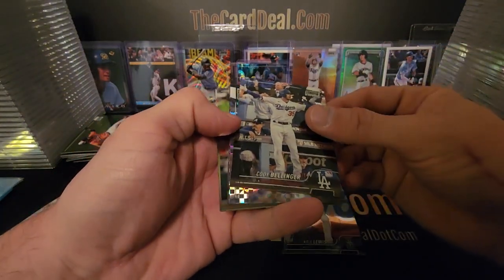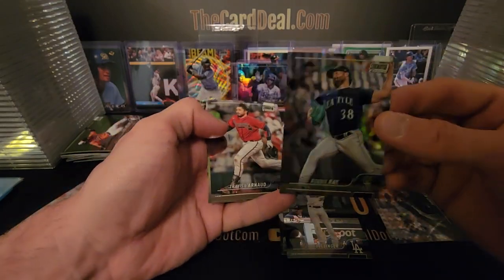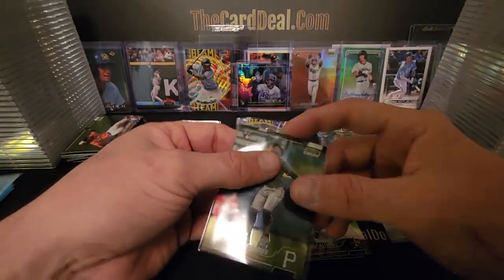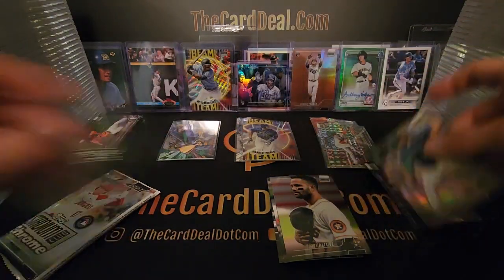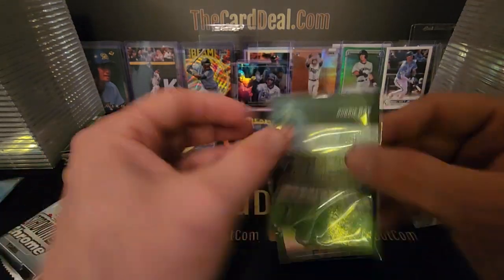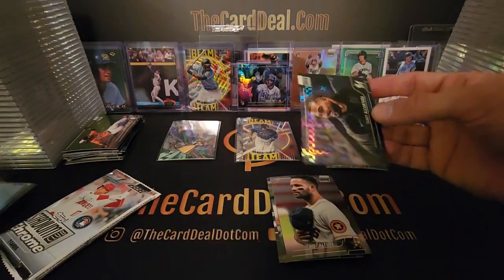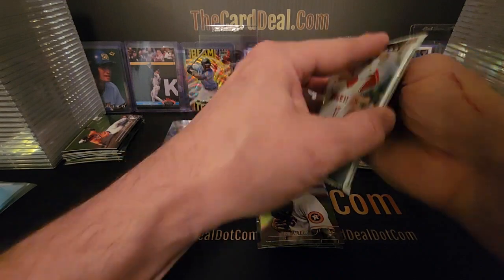Kyle Lewis, Cody Bellinger, Alcantara, Robbie Ray refractor. Rodolfo Castro — he's been playing well. Let's get this refractor. Those are just so subtle. Like I've said many times, you just gotta have some nice shiny good lighting for those to catch all the time. All right, last pack of the first box.